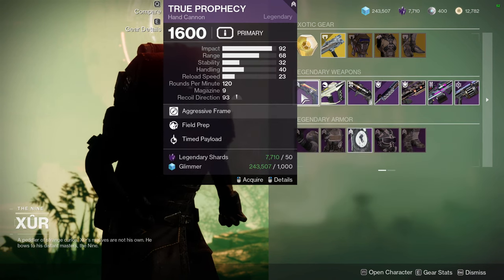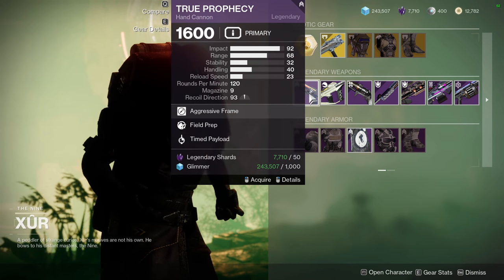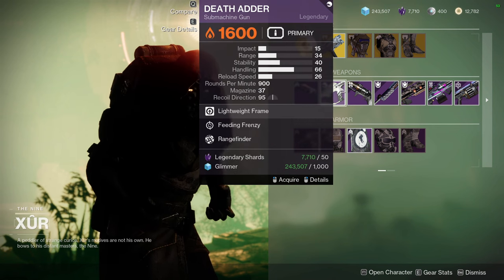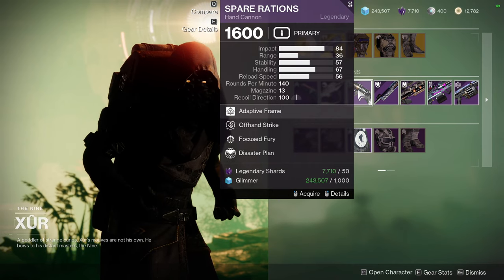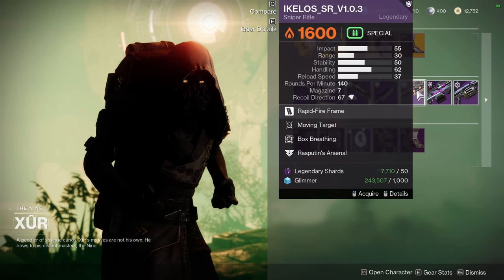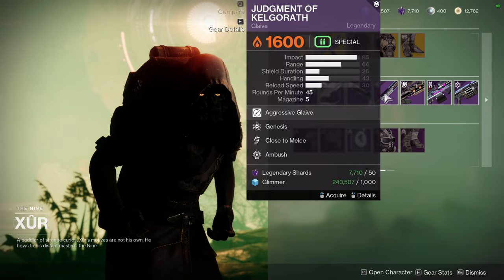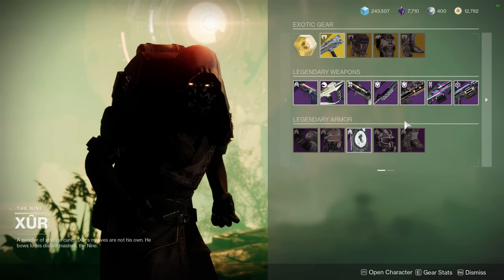As for the weapons, we have True Prophecy with Field Prep and Time Payload. If you get a True Prophecy with any of the payload perks — like Time Payload or the one that gives you double ammo when you pick up a special — that's going to be wild. Death Adder with Feeding Frenzy and Rangefinder. Spare Rations with Offhand Strike and Focus Fear, which is terrible. Judgment of Kelgaroth with Genesis and Close to the Edge. Ikelos SR V1.0.3 with Moving Target and Box Breathing. Shattered Cipher with Field Prep and Surrounded. Canis Major with Killing Wind and Kill Clip. Some of these weapons are not that great.